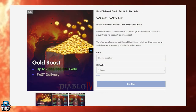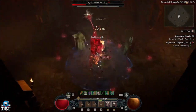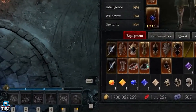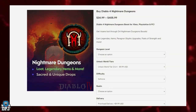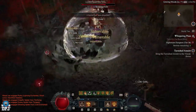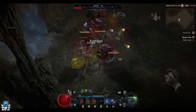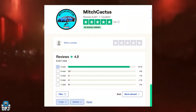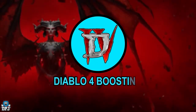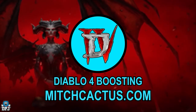This video is sponsored by MitchCactus.com. If you guys are looking to get ahead in Diablo 4, Mitch Cactus is a great legit online service that can assist you in many different ways — whether you need all your Lilith statues collected, a full campaign completion, help getting to a certain power level, or quick access to world tier 4. Mitch Cactus has you covered with over 7000 Trustpilot reviews backing this service. The website is linked down below; use code DPJ for 5% off.